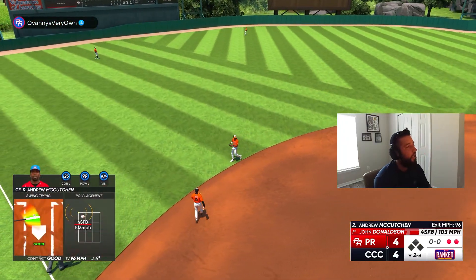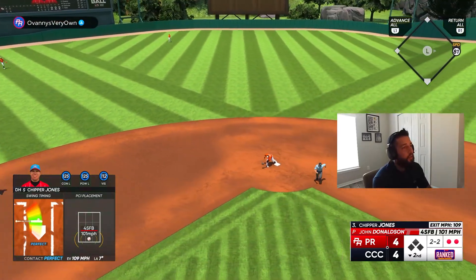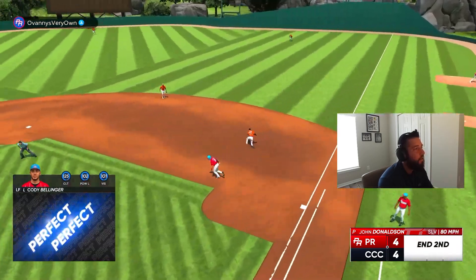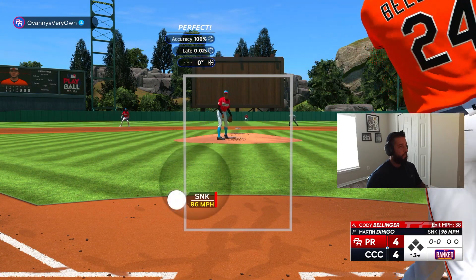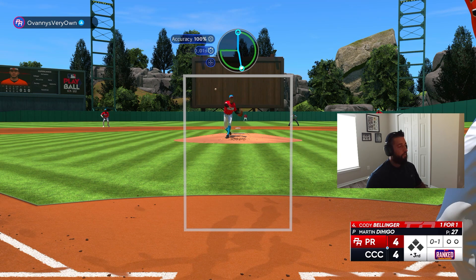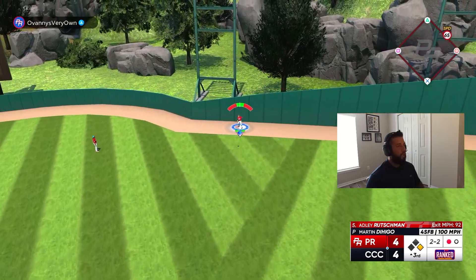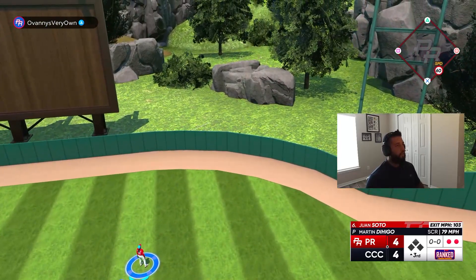He's got Bellinger in right, doesn't have the greatest speed — 85 speed or so — but that's an easy run, let's go! Mickey, let's go baby, we're back — tie ball game, great swing! Got on top of it. There we go, good swing Chippy. Come on Adley, get us on top — ball four, take your base. Don't end my inning like that. Well, at least we tied the ball game but should have had more. Hit that perfect-perfect with Belli and of course it's right at the first baseman.